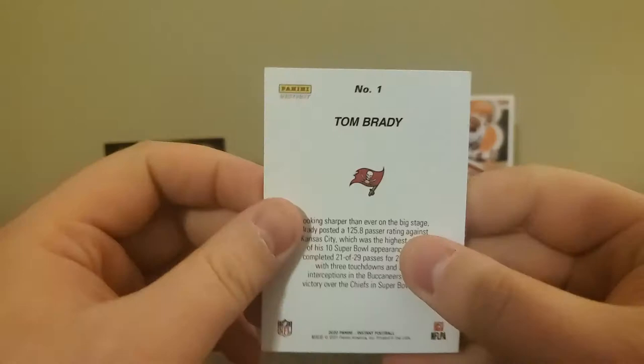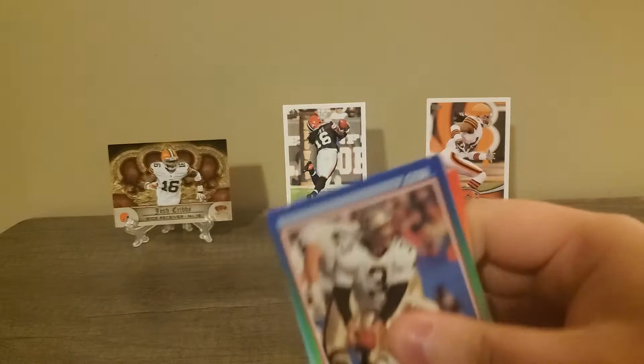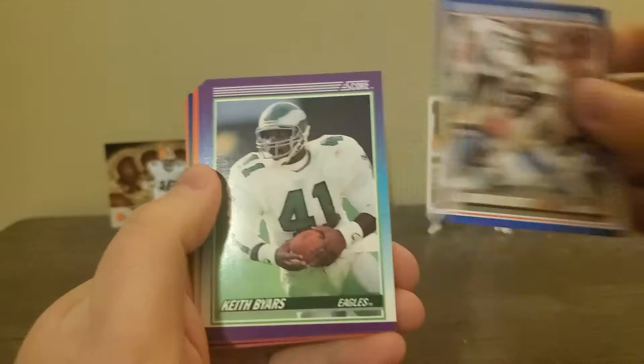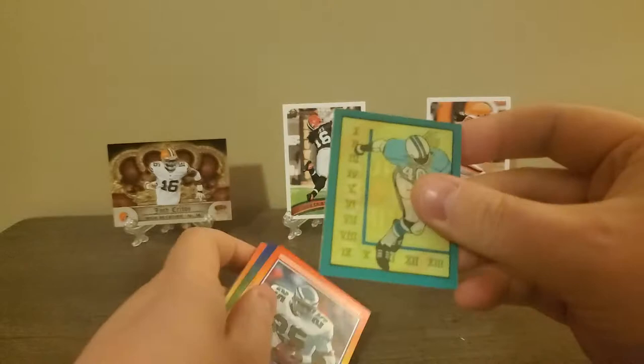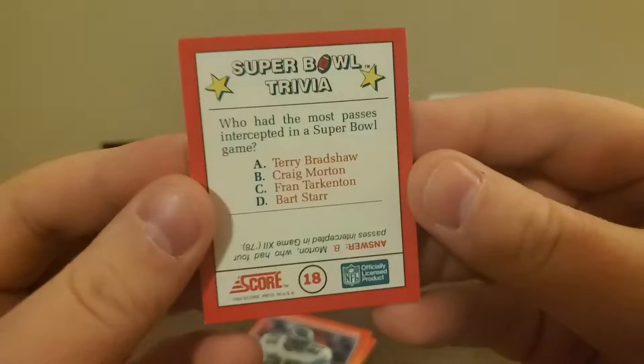We do got this 1990 Score Series 1 pack that came with it as well, so let's bust this open. Nothing going on in here. I think the only insert kind of things are all pros. Whoa, what is this? A Super Bowl trivia card. If you tilt it a certain way, you can see it on the camera now. That's cool.